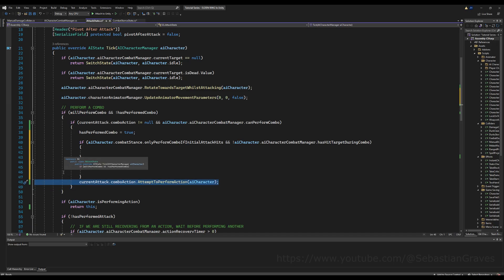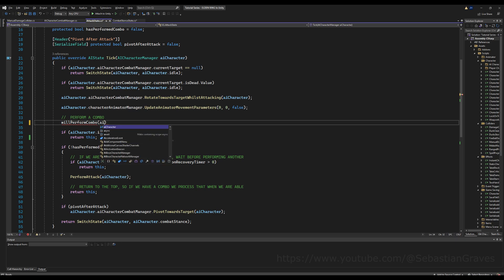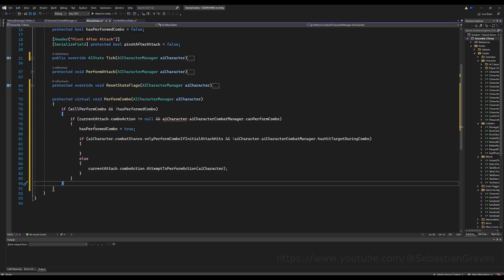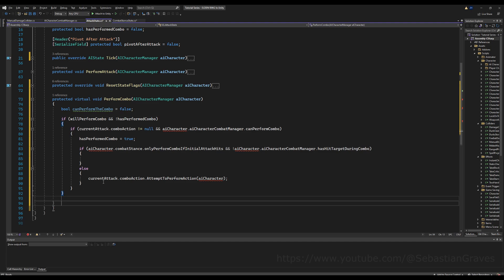There are a lot of if-statements nested inside each other — it's not terrible but we can make it a lot better. So let's refactor. I'm going to make a function called 'perform combo,' pass the AI character into it, and copy the old logic into this new function. It's going to be a protected virtual void in case you ever want to override it in the future. Then we're going to make a bool up top called 'can perform combo,' defaulting to false, and if it's true at the end we go ahead and execute the combo.